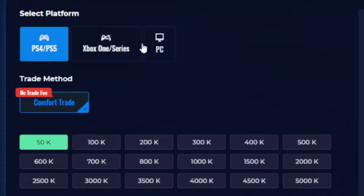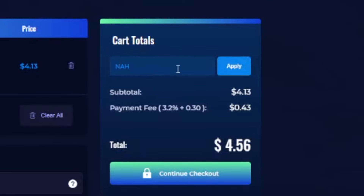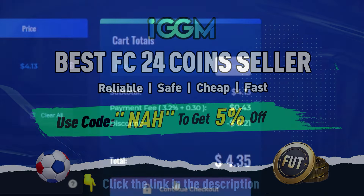Need to improve your club on Ultimate Team? Check out IGDM for safe and reliable coins with the link in the description. Get an extra 5% discount with code NAH.